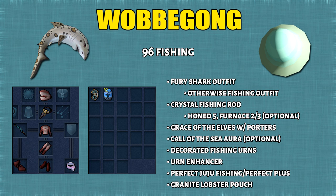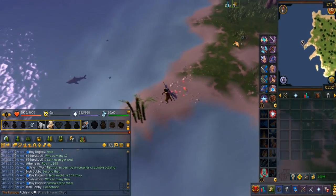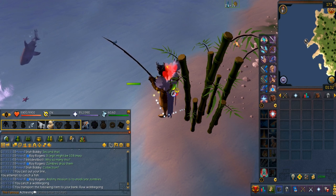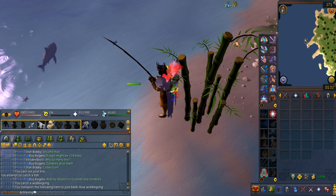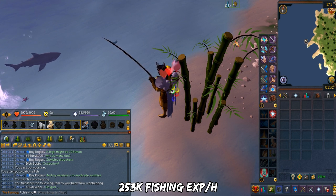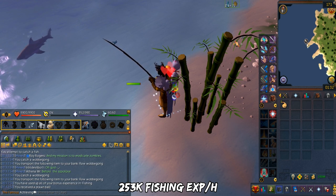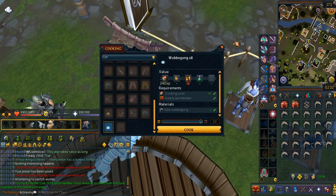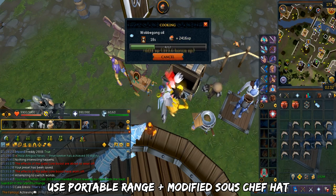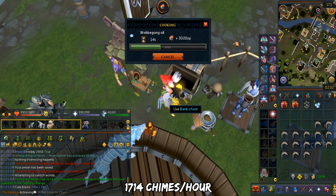Moving on, we have Wabagongs. The Furnace perk is for more XP but fewer resources. Perfect juju fishing and the perfect plus potion give you extra catches. You can keep AFKing just like the woodcutting setup. Just like golden bamboo, it only lasts 100 Wabagong before the colony fully depletes. I was only able to do 21 minutes of fishing but depleted 100 Wabagongs. These skilling resources are extremely rare compared to others. Using urns and the regular fishing outfit, you can get 253k XP per hour. You cook 2 Wabagongs into 1 Wabagong oil, which requires 96 cooking. Use a portable range for a chance of an extra Wabagong oil — it also stacks with the modified sous chef hat. You can get around 1.7k Chimes per hour from this.